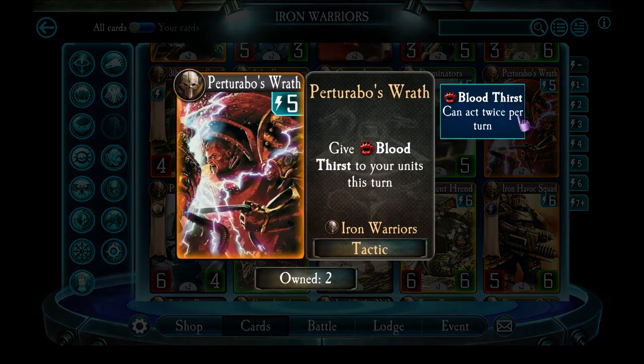Perturabo's Wrath is a one-turn-only effect but gives Bloodthirst to all of your units. This is a neat way of triggering Siege effects and allowing you to do lots of damage. If you have a full board of troops, you can use this to quickly finish off the enemy by doubling your damage output. If your deck is built with troops or lots of Siege abilities, you can use this to great effect.